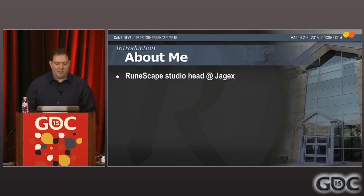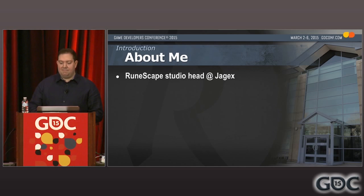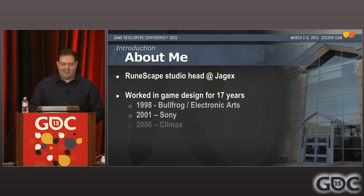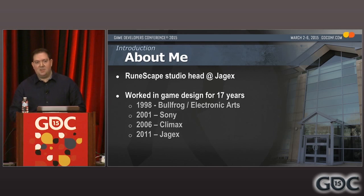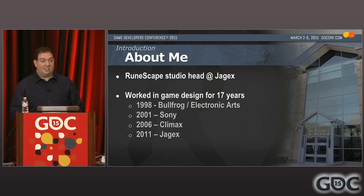A few words about myself. I'm the head of the RuneScape studio at Jagex, and we're an online games developer and publisher based in Cambridge in England. I don't really get to do much hands-on design these days, but I've worked in design roles for about 17 years — started as a design assistant at Bullfrog, progressed to be a lead while at Sony, and then at Jagex I've become executive producer and then later studio head. I've always loved playing online games, especially RPGs, so it's been really fantastic to be able to lead a large MMO like RuneScape. I've needed to learn a lot about running online games and games as a service, and I hope I can share some of what I've learned with you guys here today.